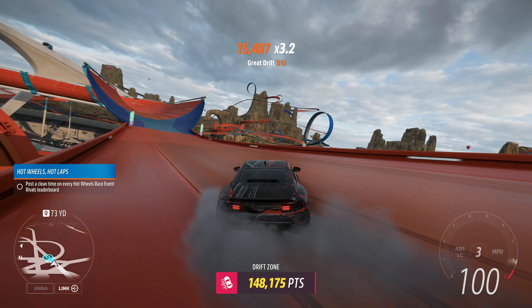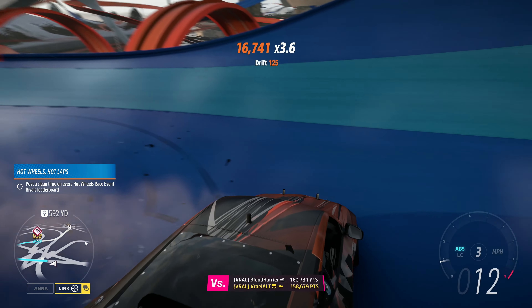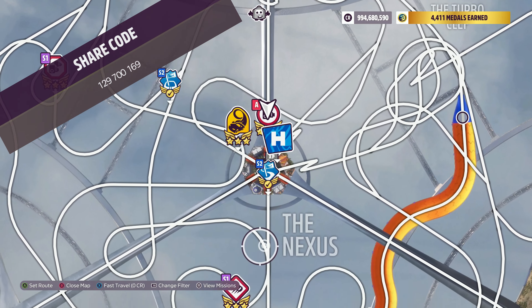How's it going everyone? Welcome to Series 32, Horizon Race-Off, Winter in Forza Horizon 5. The car for today is the 2023 Formula Drift number 64, Forsberg Racing Nissan Z.